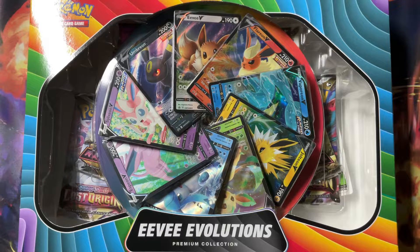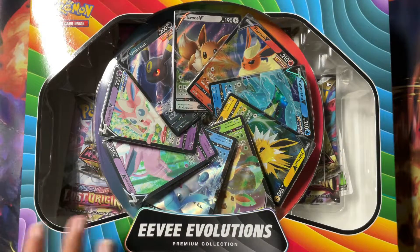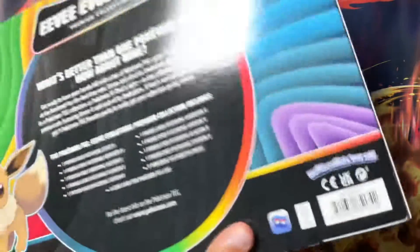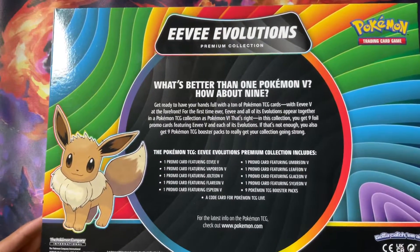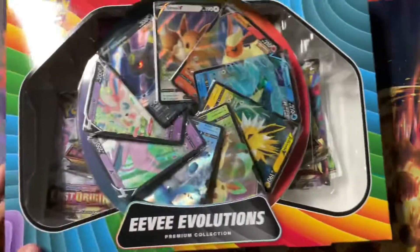Ladies and gentlemen, welcome back another time to open. My name is Seizeboo and today we are going to be opening up the Eevee Evolutions Premium Collection. I know a lot of people didn't get these because it's no new promos, but I actually have all these and I still wanted to open it because it seems like it's really cool. Like look at the display, it's awesome. Who could pass up Eevee? So we're going to go ahead and rip this open and see what's inside. It's going to come with all these promos and a bunch of packs. So let's get started.